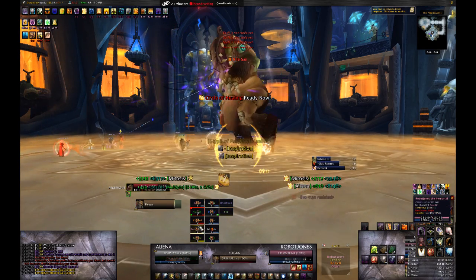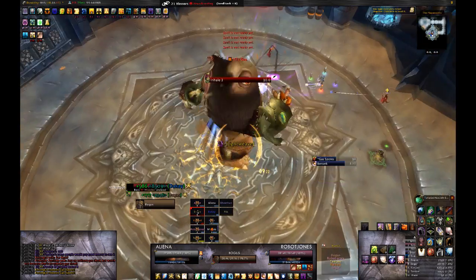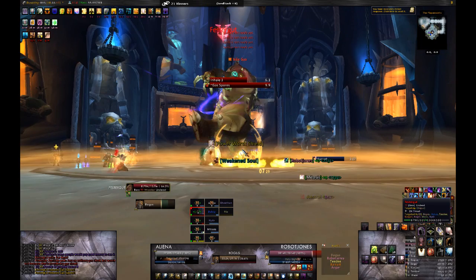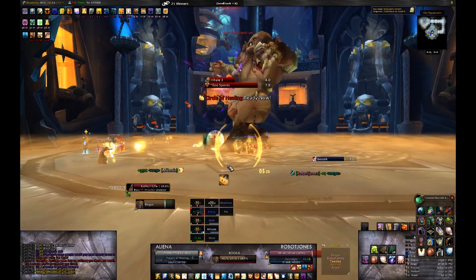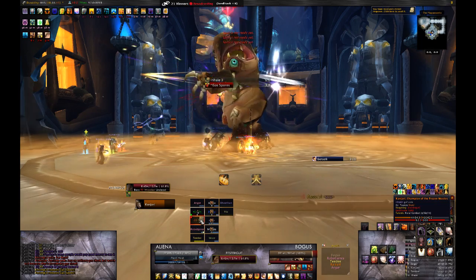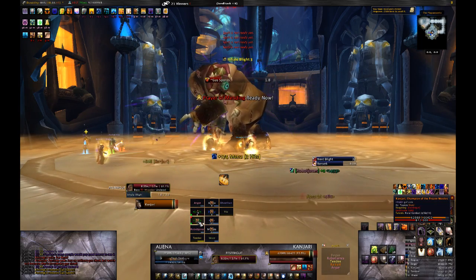As with most other hard mode fights, Festergut's health has greatly increased. He now sports 13.7 million instead of his usual 9.5 million, so you're dealing with a 44% health increase. His enrage timer on the other hand stays the same, so this presents a much tougher DPS race.